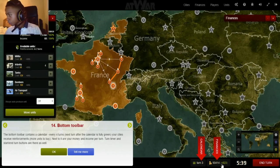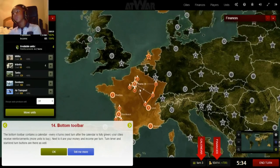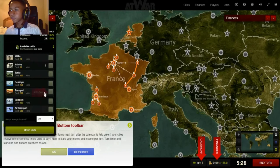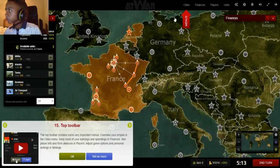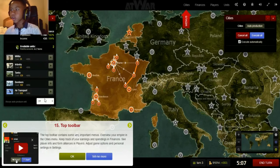You also need to know your income — how much money you're generating per turn. Once you get good at managing this, it really doesn't become a problem, but sometimes you'll see newer players spam a bunch of air transports and your income can drop from 800 all the way down to 200. You can also use auto-production: go into the city and set what you want to auto-produce — let's auto-produce bombers in Paris.